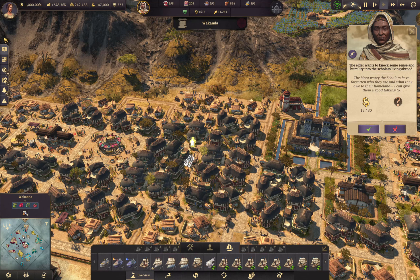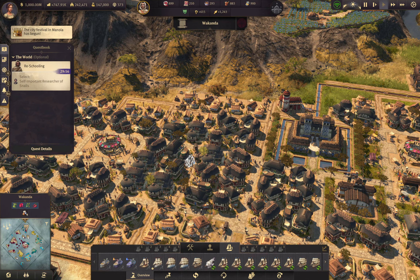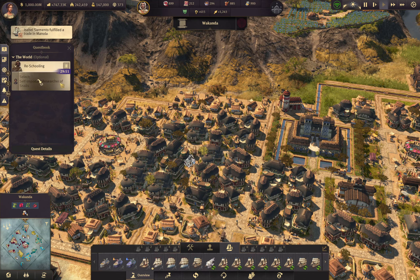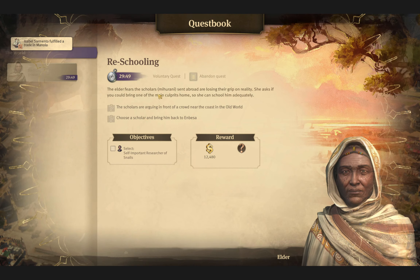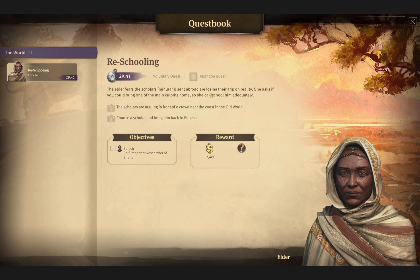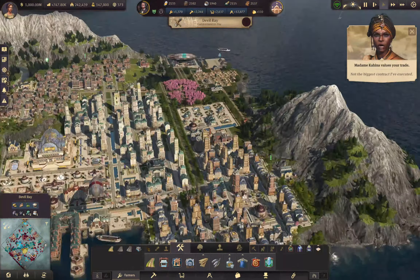'She fears the scholars sent abroad are losing their grip on reality. She asked if you can bring one of the main culprits home so she can school him adequately.' Okay, let's go find him. Not the biggest contract I've executed. So we're over here on Devil Ray — there are the scholars. He's making a difference, talking to the people, teaching them stuff. I don't know what you're mad about.